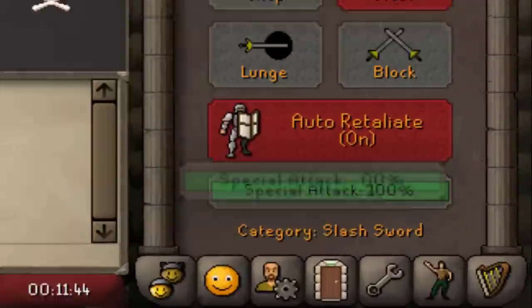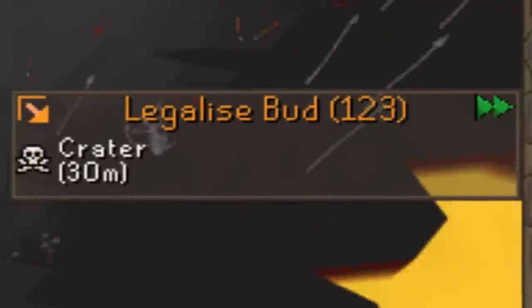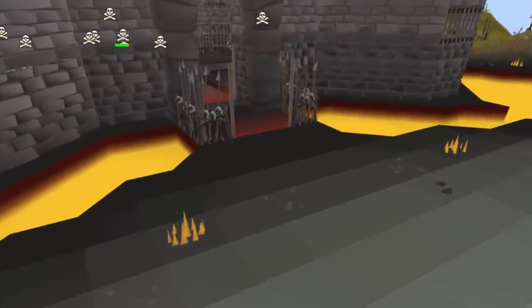There is a way you can PK with 200% special attack in the new Bounty Hunter. It requires you to have a target, have the teleport to target spell unlocked, and to stand very close to the exit barriers.